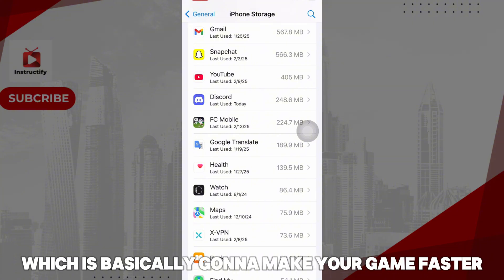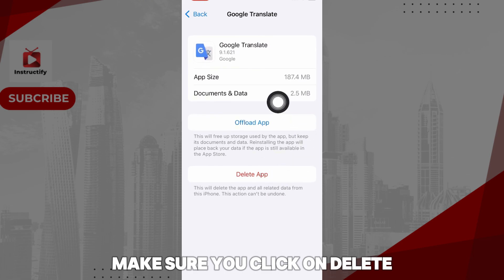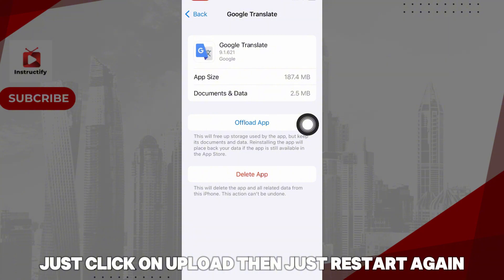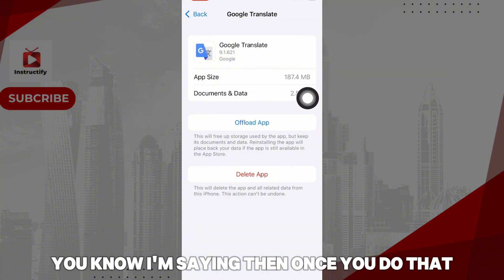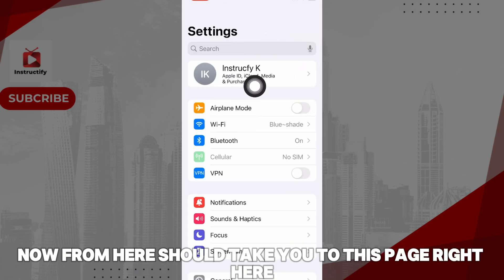This is one way to clear your storage and make your phone faster, which will make your game faster. For all the unwanted apps you don't want, make sure you click Delete. For apps you've been using a long time, just click Offload, then reinstall again. Once you've done that, go back.